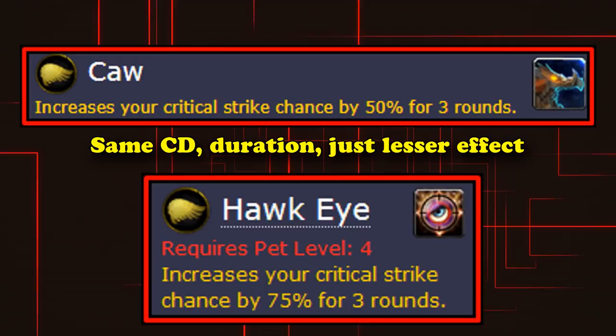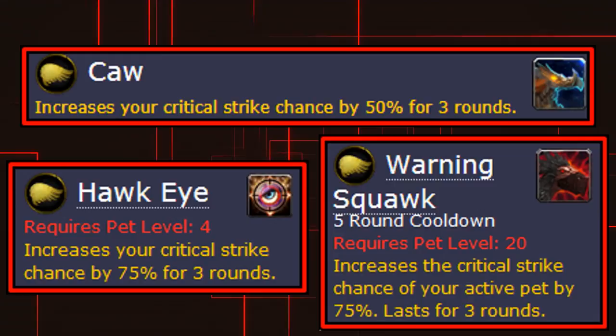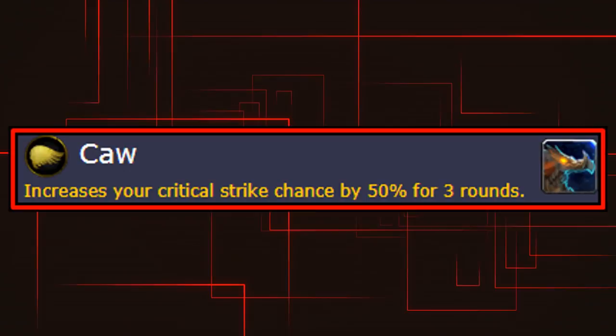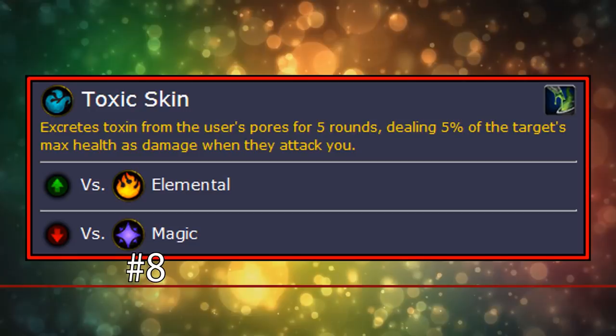Kaa is just a straight up worse version of Hawkeye. It increases your chance to crit by 50% for 3 turns — the same exact effect, just 25% less crit. There's another ability called Warning Squawk which gives your active pet 75% more crit for 3 turns, letting you swap to another pet and give them the crit buff. Because of this, Warning Squawk has a 5 turn cooldown. But Kaa only works on the pet who casts it, just like Hawkeye, and it's just a worse version of it — making it a straight up lesser powered version of a super basic ability.